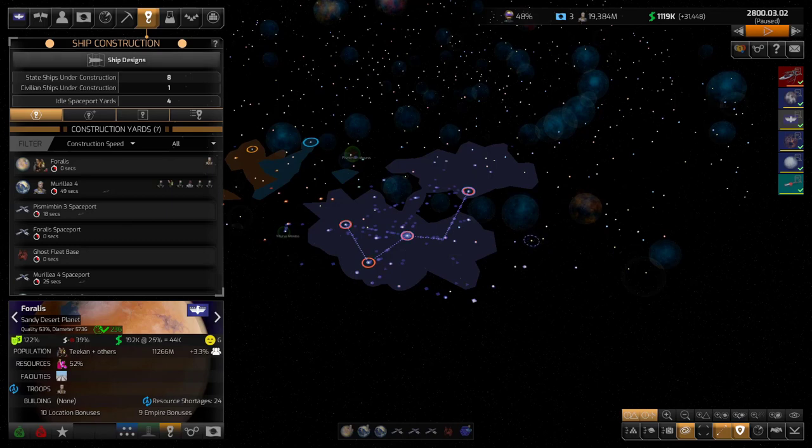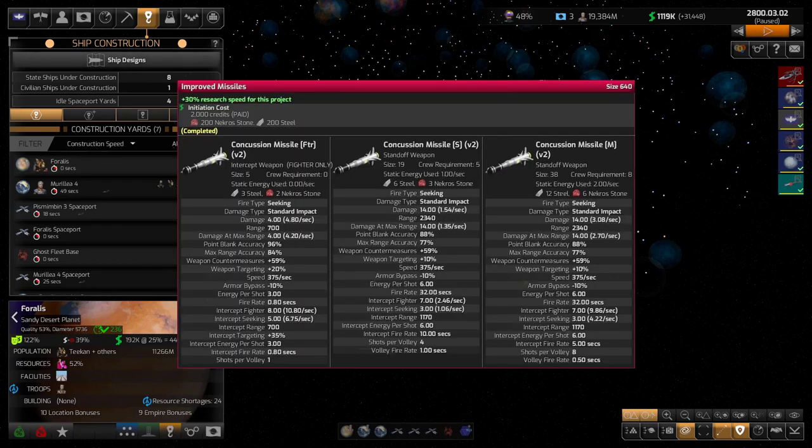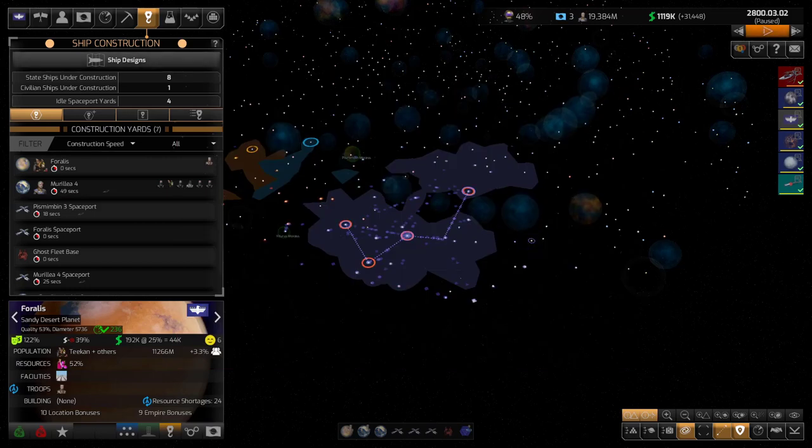I've come to a point in game where I have three or four colonies, and I've researched two important technologies. One is missiles to tier 3 — I really like missiles. They're good standoff weapons, and the third tier is really when they start to make a difference in damage and range.